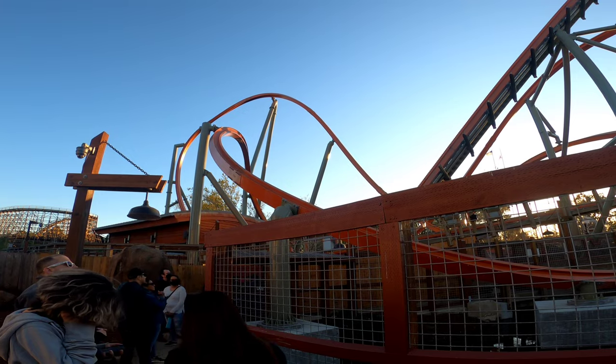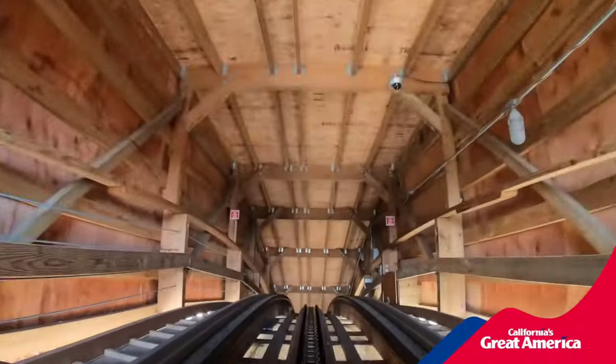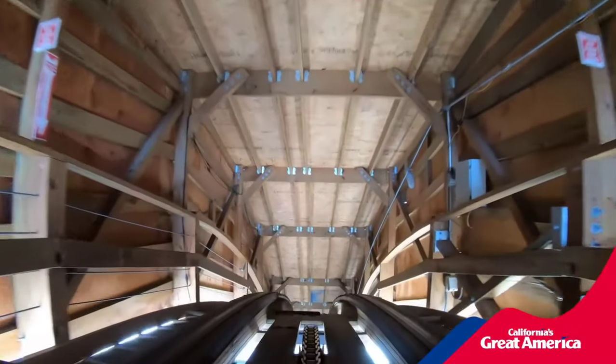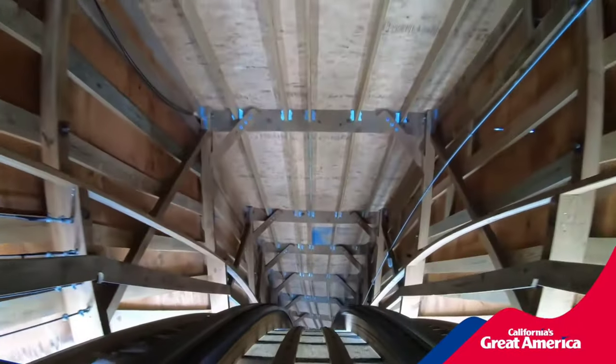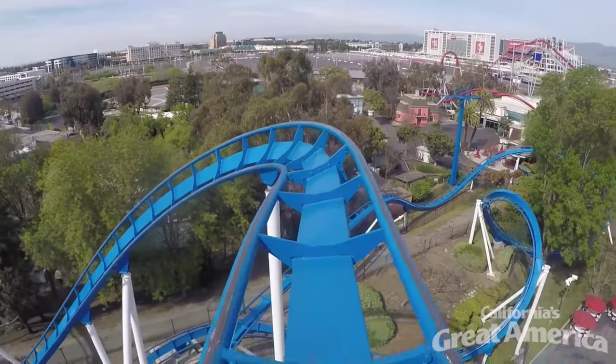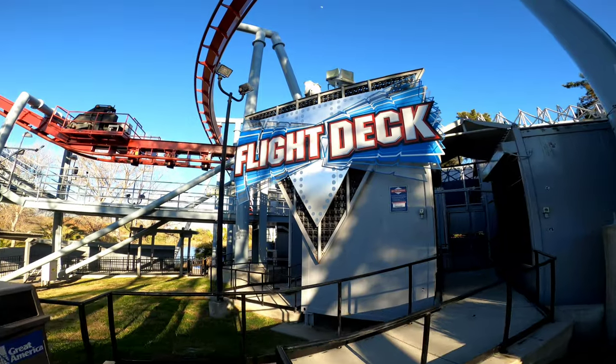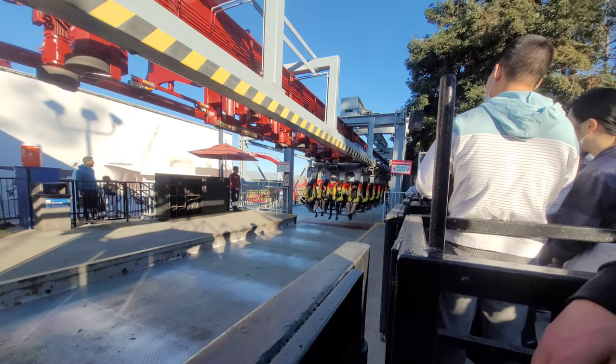Naturally, we're going to start with my personal experience. After arriving at the park around 4:30, our first attraction we wanted to ride was going to be Goldstriker, but obviously that was still getting some track work. Instead, we were going to go to Patriot, but to our surprise it was unavailable the whole night. Finally, we made our way over to Flytec, which fortunately had a station wait, and we got a ride in row 2.